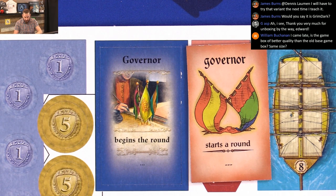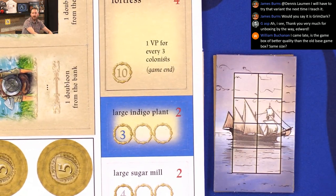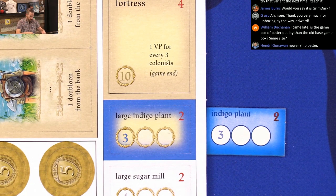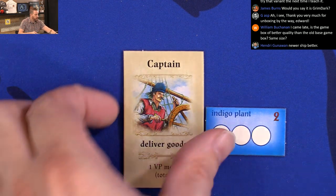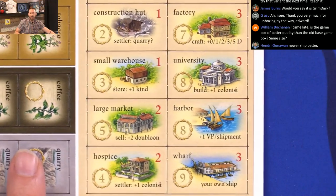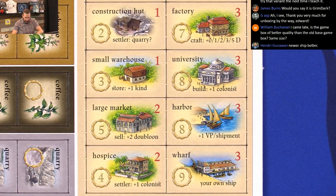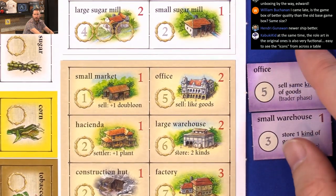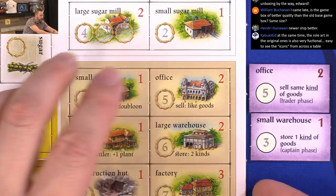Let's find a large indigo plant. There we go. And then let's look at some of the buildings here that aren't already punched. So we have the new buildings and let's grab some of the older buildings, just to give a little bit of context — there you go. That's what it looks like on one side, and then we'll punch a couple of these.